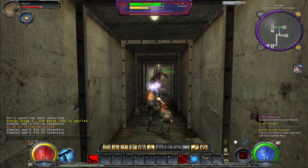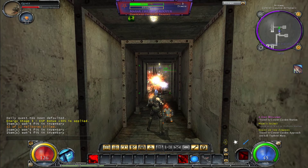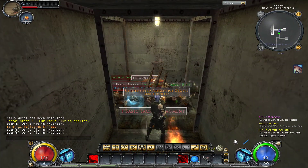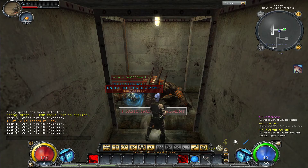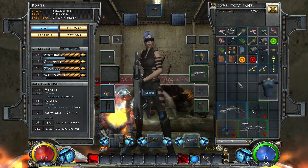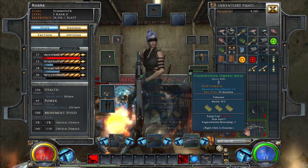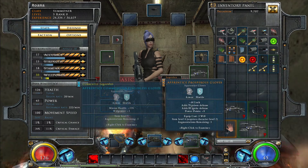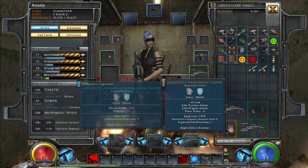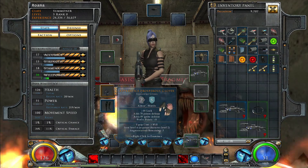Let's try this one, see if that goes any better. Some orange gloves — I really need to buy auto-dismantlers, at least for the gear that we can't use. The orange gloves have Force of Defense, ignite defense, and power points — I'm not sure what power points are. Lots of luck, but we lose the minion health.